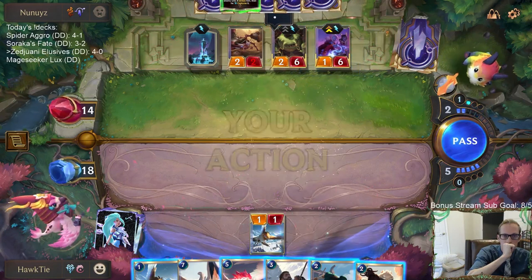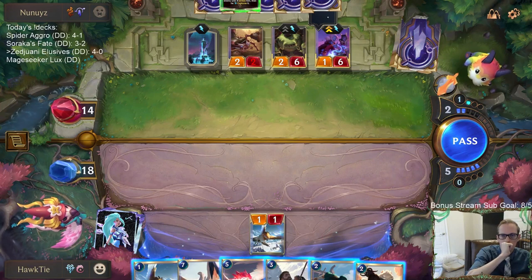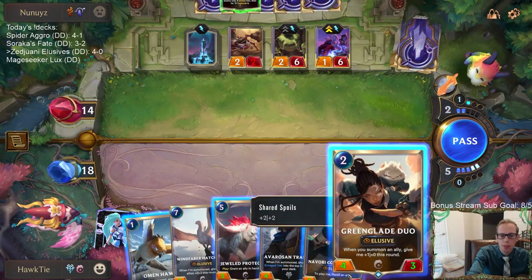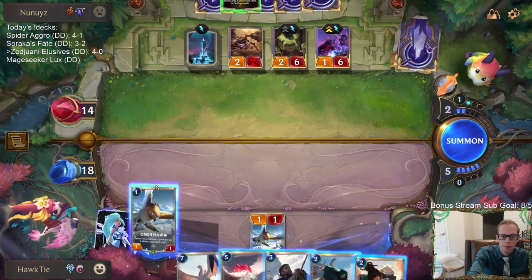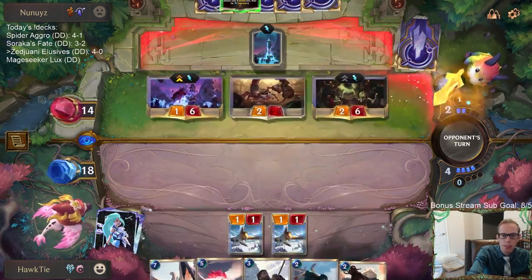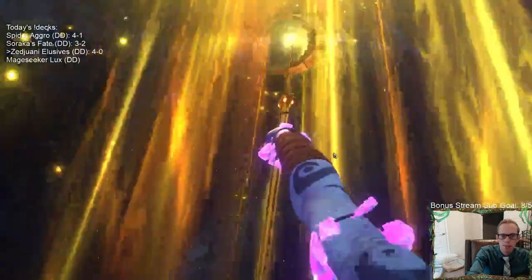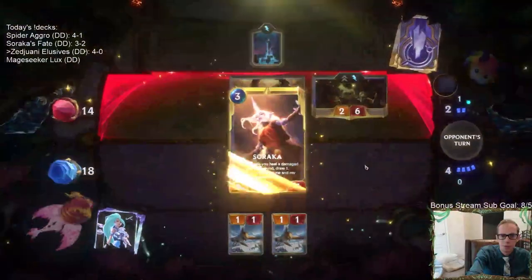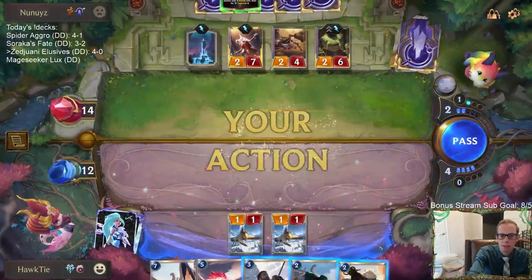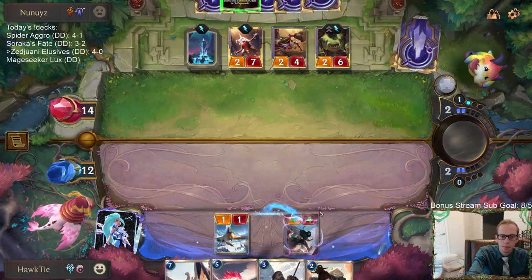They have everything — that's a perfect setup where with the Box to Post killing my Greenglade Duo from earlier, I play something, they capture it, and then they heal their Tom Kench back with Soraka. So I can't pass because they would just pass too.